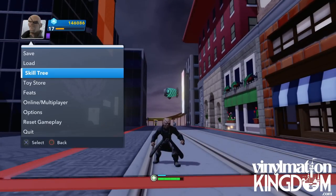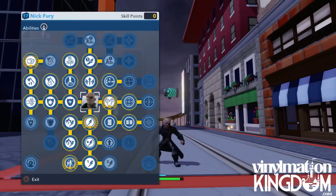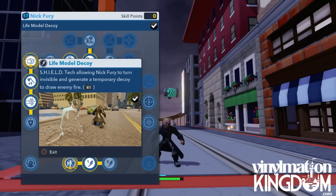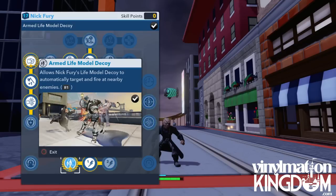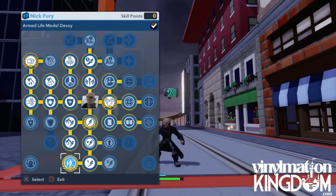So let's have a look at his skill tree. I've got him leveled up to 17 already and he has a sort of tech ability. We have Life Model Decoy — that's his special move. His shield tech allows Nick Fury to turn invisible. Then you have a speedy upgrade to how quickly it upgrades, levels one and two. We have the Armed Life Model Decoy, which basically gives a gun to the special move decoy. It's a two-leveled special move, very different from any of the other characters, and there are upgrades that increase how long the decoy stays active.